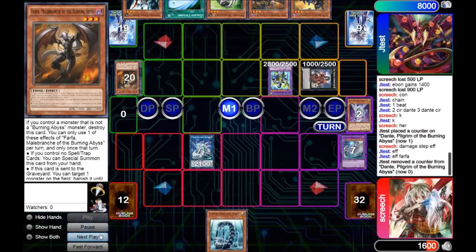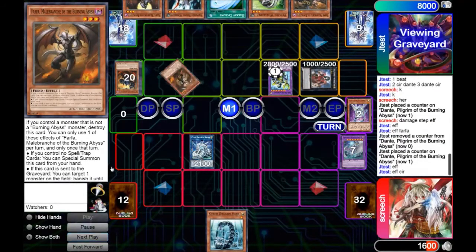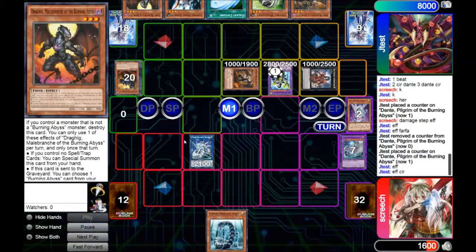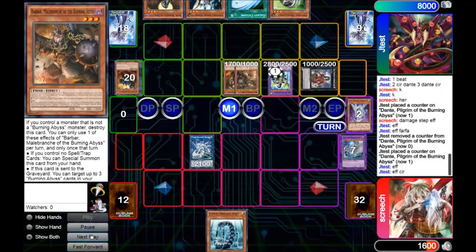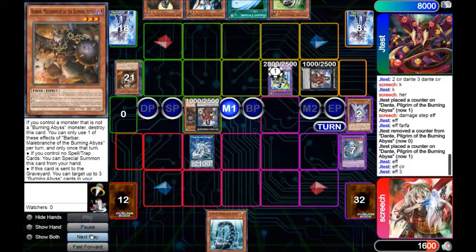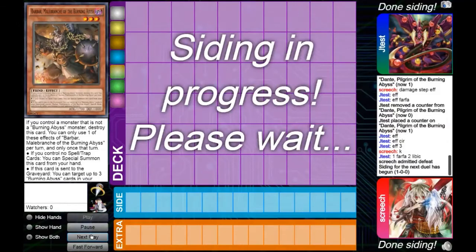For his turn, he's going to draw Fiendish Rhino Warrior, and go ahead and use the effect again, drawing a copy. He's going to go ahead and revive back the Farfa, get the Barbar, make a Dante, detach the Farfa, banish the Ziga — and that is literally how game one goes. It doesn't matter what he milled at that point, it was over for us.